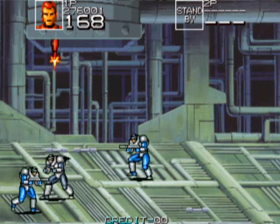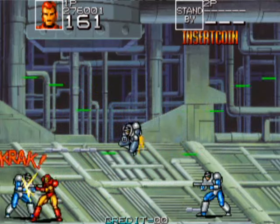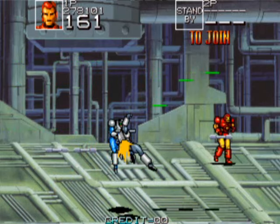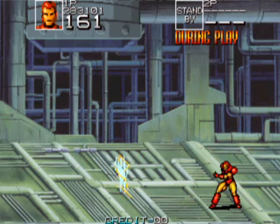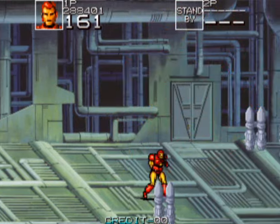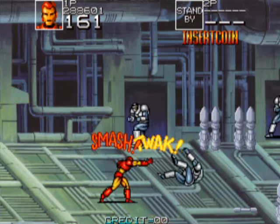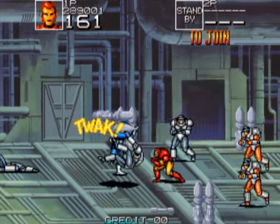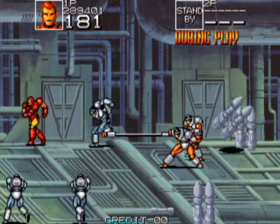Enemies are now jumping because they're expecting some sort of projectile attack. Pressing jump and attack at the same time does a nice projectile attack. Whereas Vision and Iron Man do a projectile downward shot when you press fire at the height of your jump, Hawkeye and Captain America just do a special dive attack.